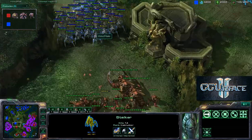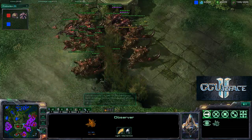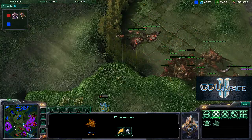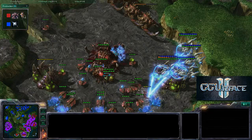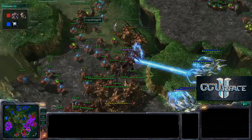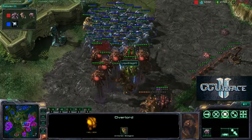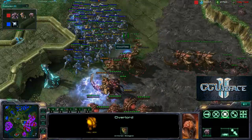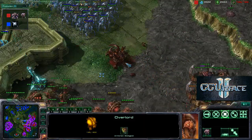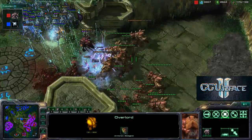One storm goes off, luring him in. An observer is scouting exactly what's needed; an overseer actually survives. Hazu is working on another hatchery but insufficient hatcheries mean he can't get enough production up. Void rays are fighting; an overseer gets picked off once again. He comes and takes off a couple of overlords — supply block once again. Not only did he lose hatcheries, he's also losing supply from the overlords.